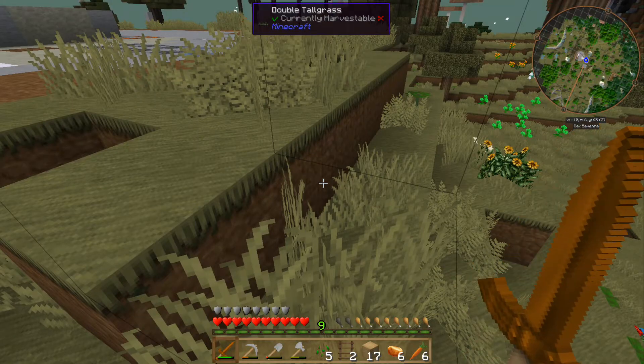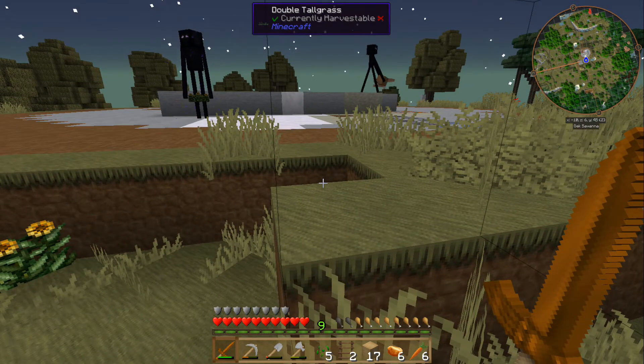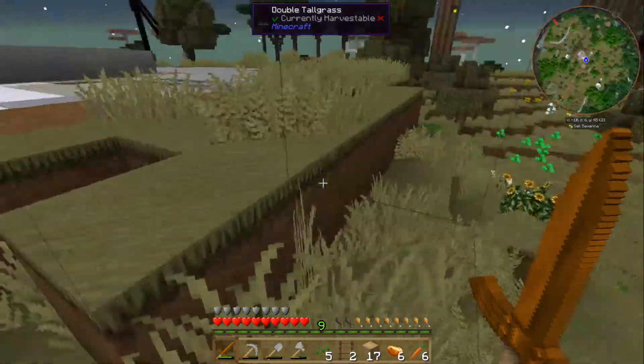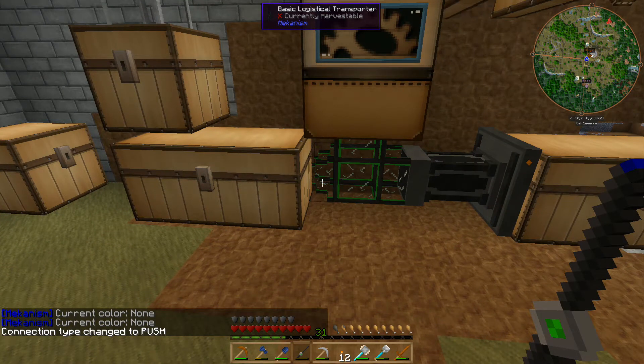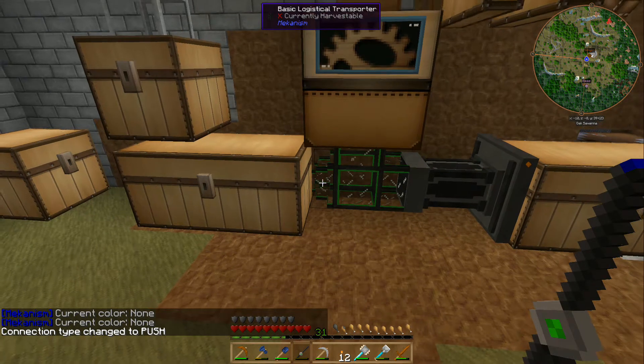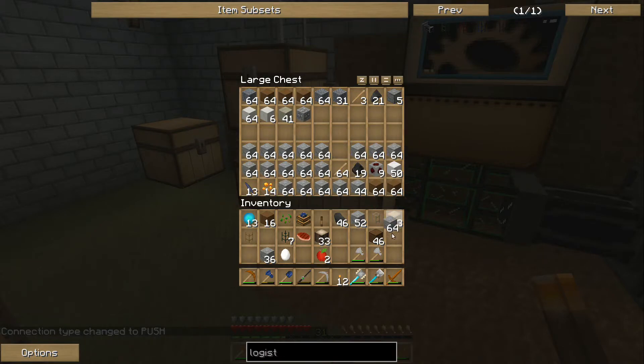Hello, Enderman. You found the Enderman? There's two of them. Push. What if we do that? Cobblestone again into here.